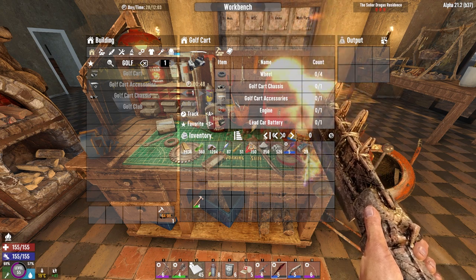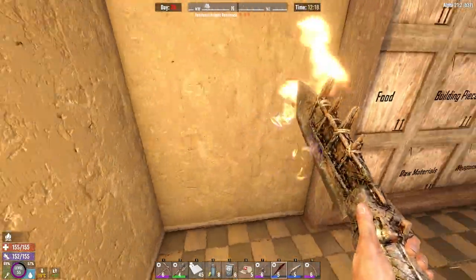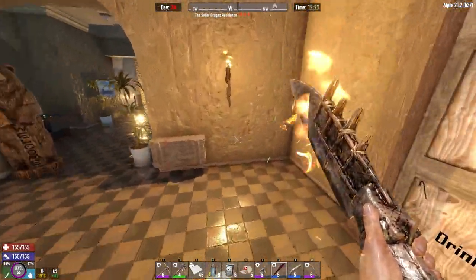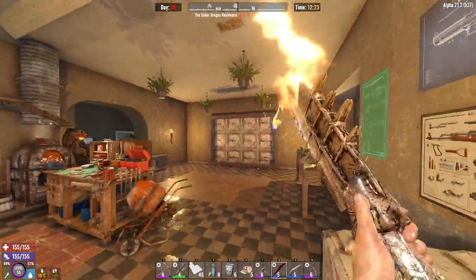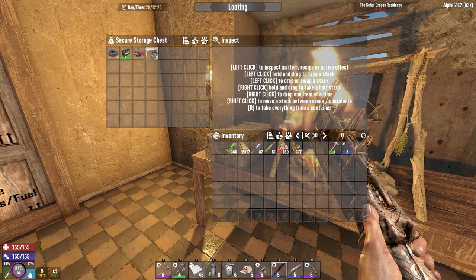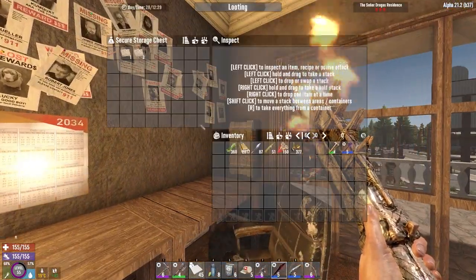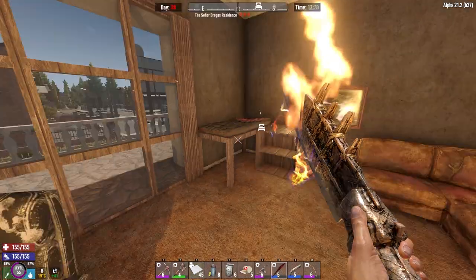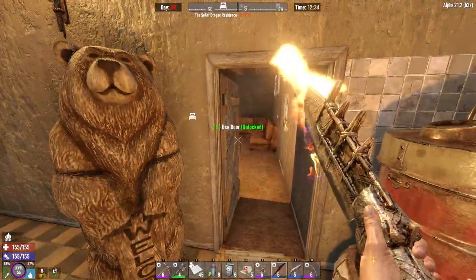The golf cart chassis is crafting. This chest is now going to be for horde night stuff. With the bed gone, I freed up this corner — I was going to move the chemistry station here since it fits perfectly, three blocks in the corner. I have a chest here for things like my cigar and treasure maps, and all my consumables are now next to my bed — nice and private.